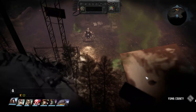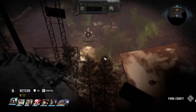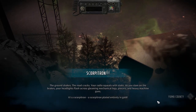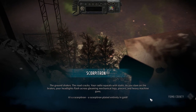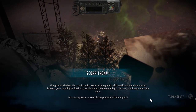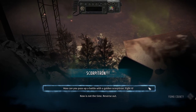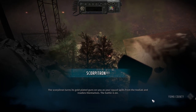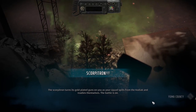There was one thing I was overlooking and it was pretty big. The ground shakes, the road cracks, your radio squeals with static as you slam on the brakes. Your headlights flash across gleaming mechanical legs, pincers, and heavy machine guns — it's a Scorpitron. A Scorpitron plated entirely in gold. As impressive and impractical as that might be, we're pretty old hands at slaying Scorpitrons by now. The battle is on.